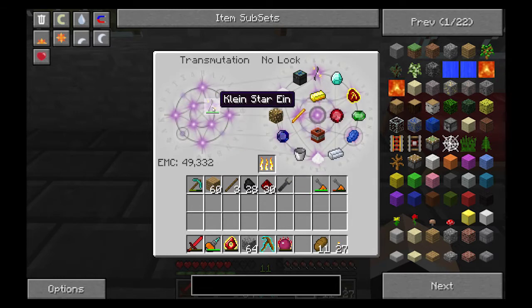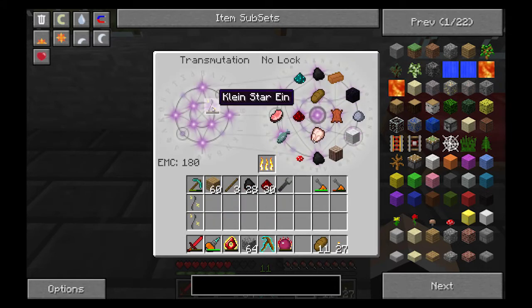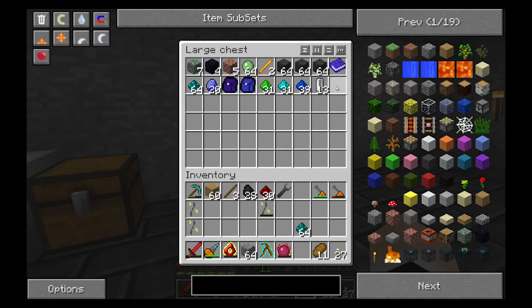So the first thing I'm going to do is put this Kleinstar Ein in here and get another one, and another one. I almost have enough for one more — let's see if I can get a fourth one in here. I was surprised to find out that it had a lot of EMC value in it.